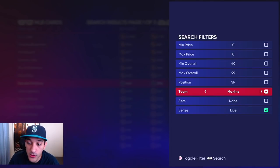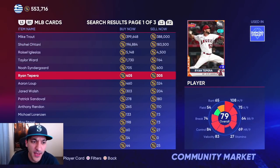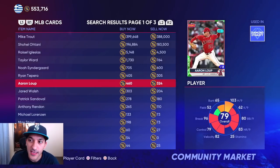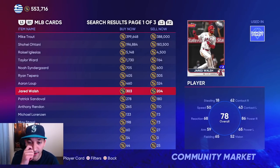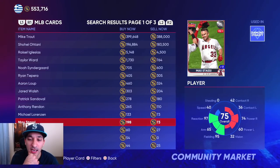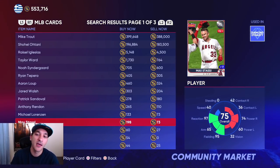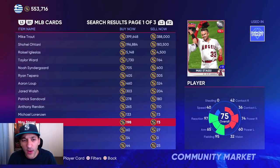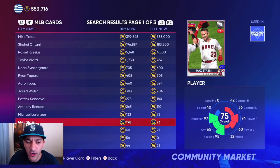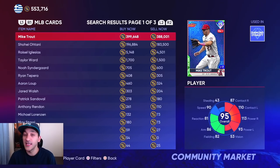The next city connect is the Angels, so maybe we start investing in those players. They're kind of up there right now, but looking at what the Rockies did, these cards might hit 800 stubs — still a fairly good investment. I think this city connect drops in a week or two, so that would be a good time. We might start investing in Angels players for that.